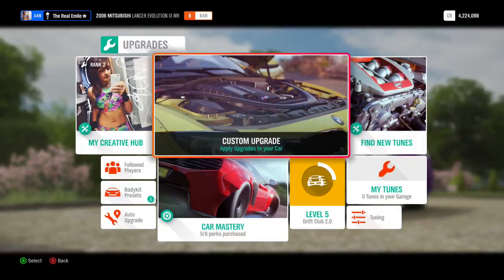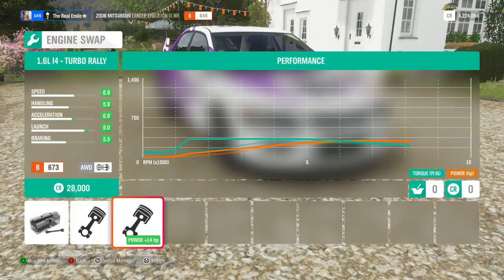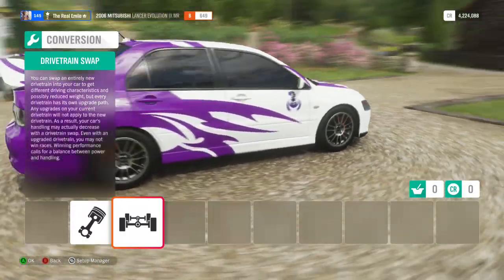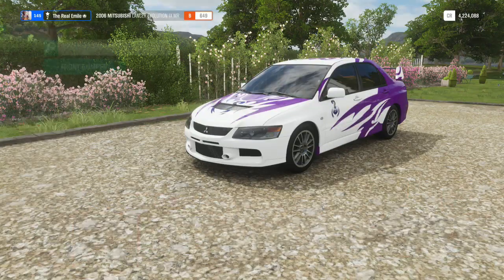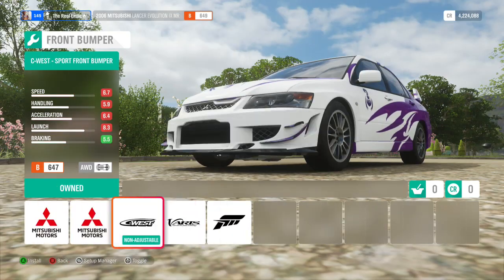We do have a bit of an interesting turn of events with this Evo. Lotus wants it run with the stock engine, which I'm perfectly fine with because the other engine options are a V8 and a Turbo Rally, which I don't particularly want to use. So we're going to stick with the stock engine and see how much power we can get out of it.